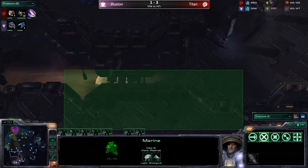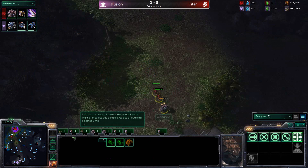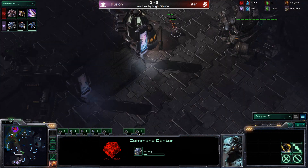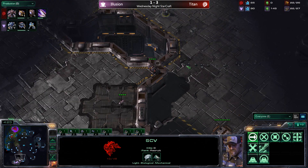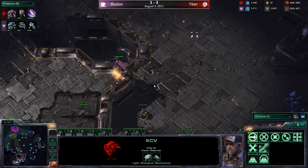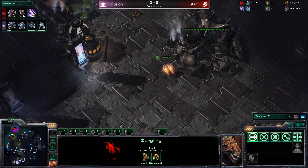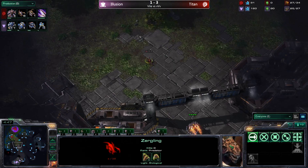We'll see how many reapers illusion actually goes for — sometimes just one scouting reaper as players like Murder or Angry tend to favor, or whether he reinforces and does some damage. He is going for a fast command center, so he'll be on two bases shortly. Titan spots the reaper — at least hears the shots — poking in there with zerglings. He'll know he needs four to six zerglings. Speed just finishing to take on the reaper as it makes its way into the base.